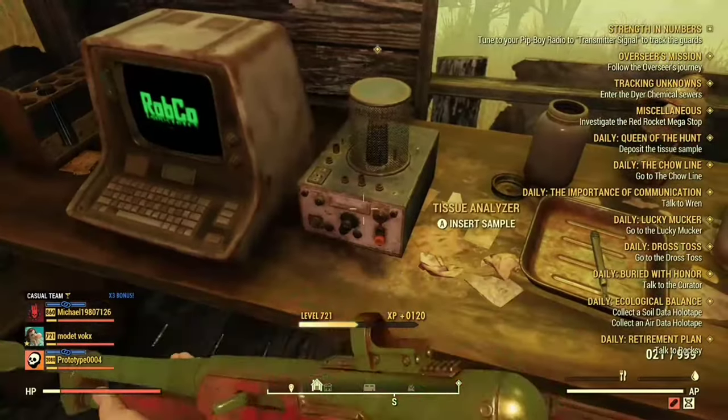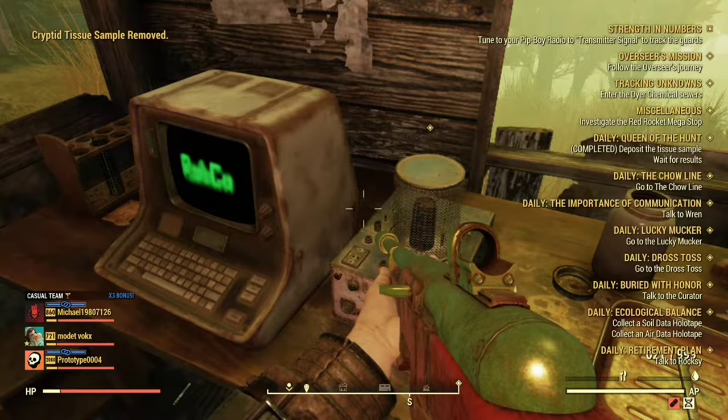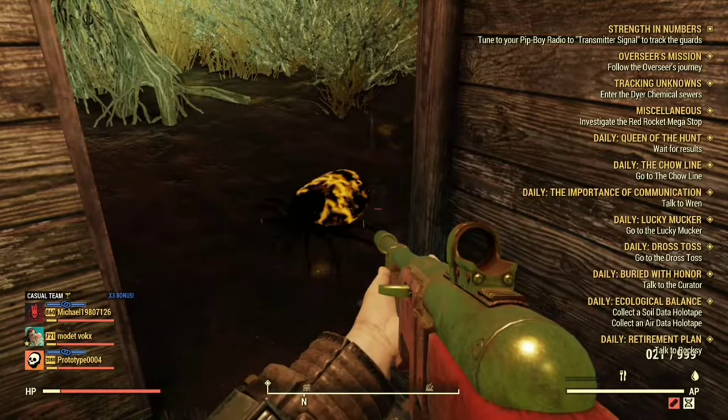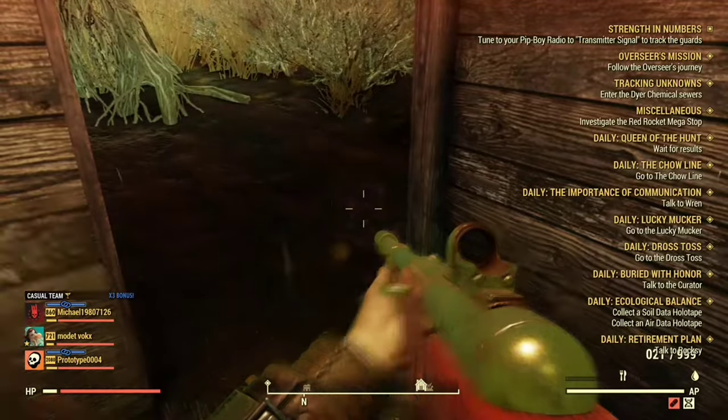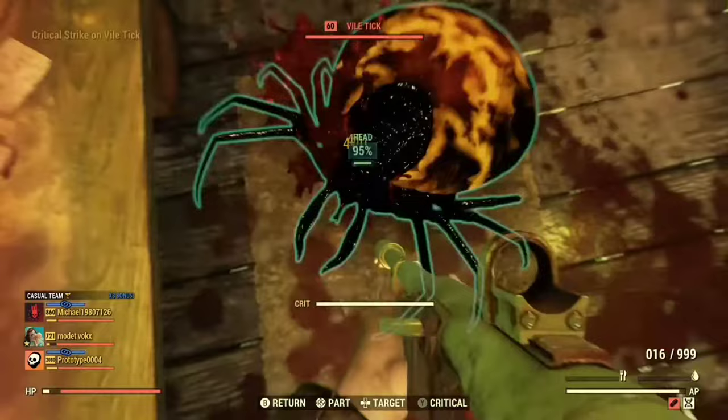Now that we're at the Hunter's Shack, you're going to insert the sample right there and wait until it pops up. The plan you're looking for is the shielded lining for the flannel shirt and jeans. You can also get other shielded plans from this.